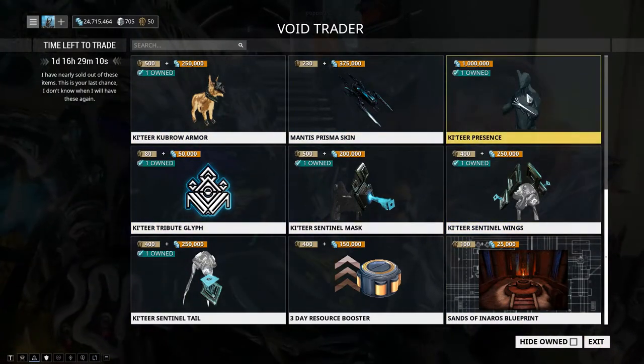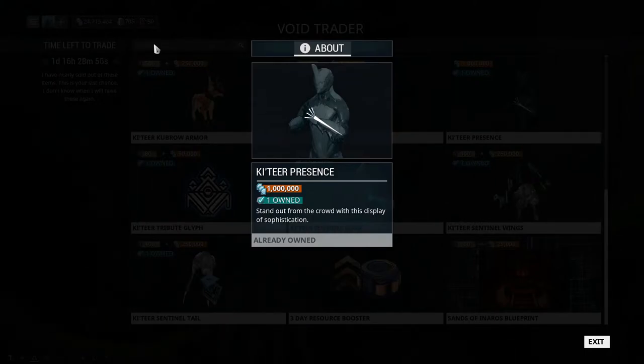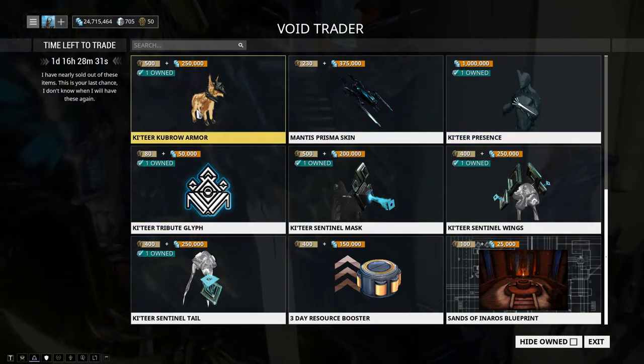The Kavat Presence — I definitely do not recommend getting this. This is only if you have credits to just throw out. If not, save your credits for upgrading mods or buying blueprints. If you want to feel void as heck, sure, get it — I kind of use this to troll at the end of missions, just standing at extraction in Katara mode. It's pretty funny, but I don't recommend getting this.